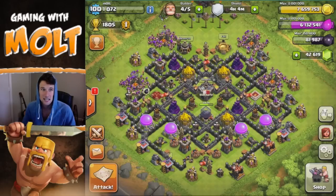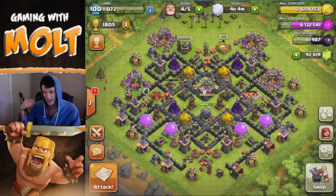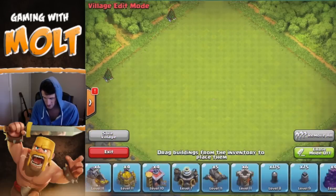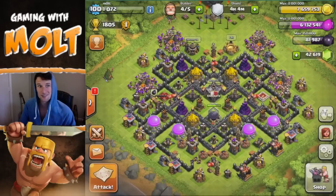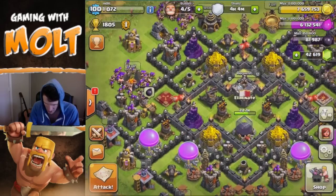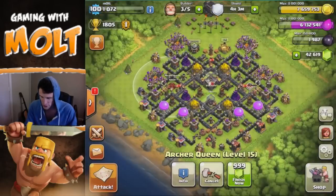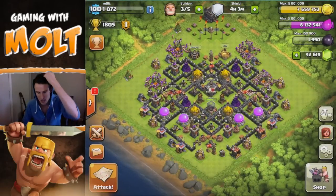I definitely need to move up to Town Hall 10. As you can see, all my defenses are upgraded, I have almost 8 million gold that I got in my stream yesterday. A majority of my walls are done — we have 75 of them, so I've seen a lot worse Town Hall 10s. Our heroes are level 15, and we can actually upgrade the Queen right now with the dark elixir that I got from the last stream.